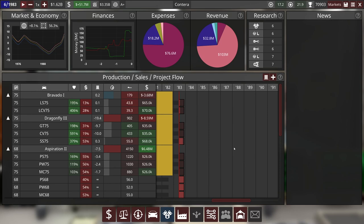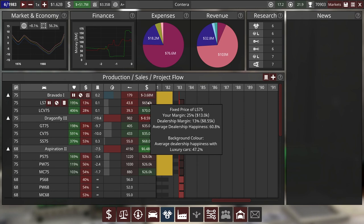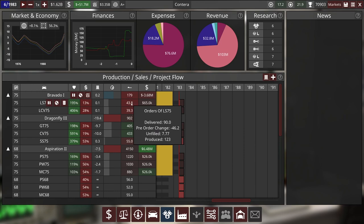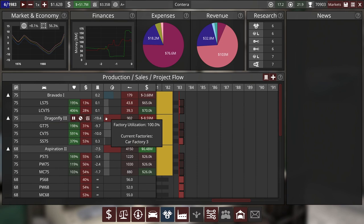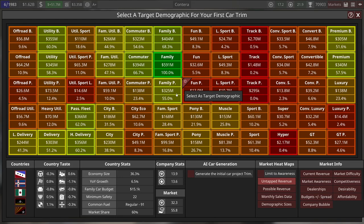Okay, I just let the game tick over once to let those prices take effect. We've moved the prices down by five grand each on the Bravado because we're not selling all that many of these, but that's helped our orders a little bit. And then on the Dragonfly and the Aspiration we've ticked the prices up slightly to try and take a little bit of a bite out of these pre-orders. With that I think we're ready to jump in and start designing our new generation Aspiration.